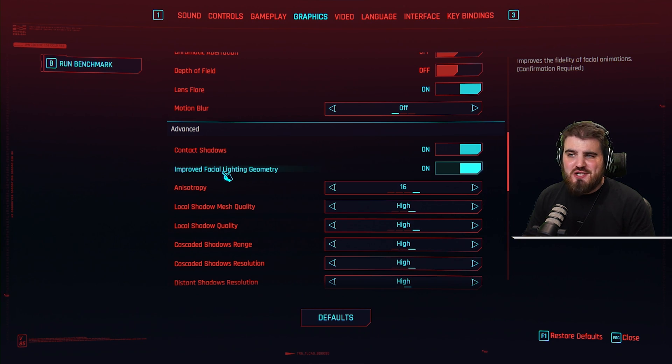Next we've got improved facial lighting geometry. In simple terms, it makes characters' faces look a lot better, especially when you're in close conversation with them and their face is right on screen in front of you. I would recommend you leave this on — it has little to no effect on performance and it really makes faces look a lot more realistic.